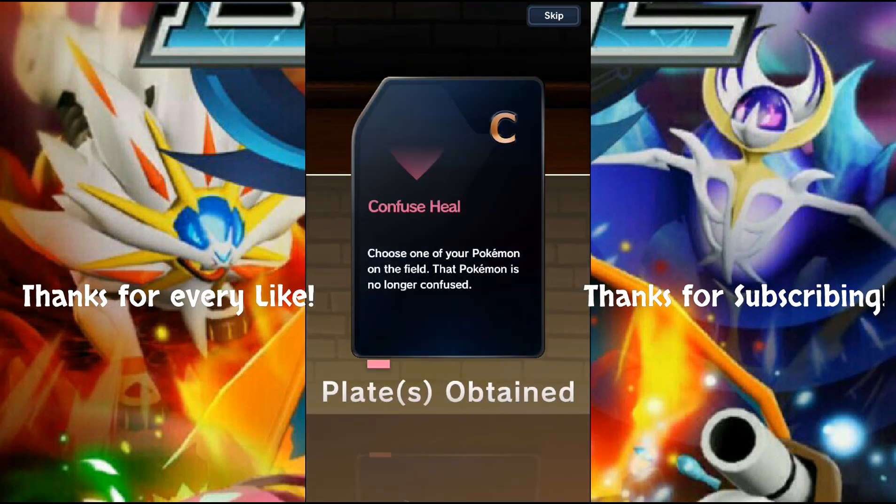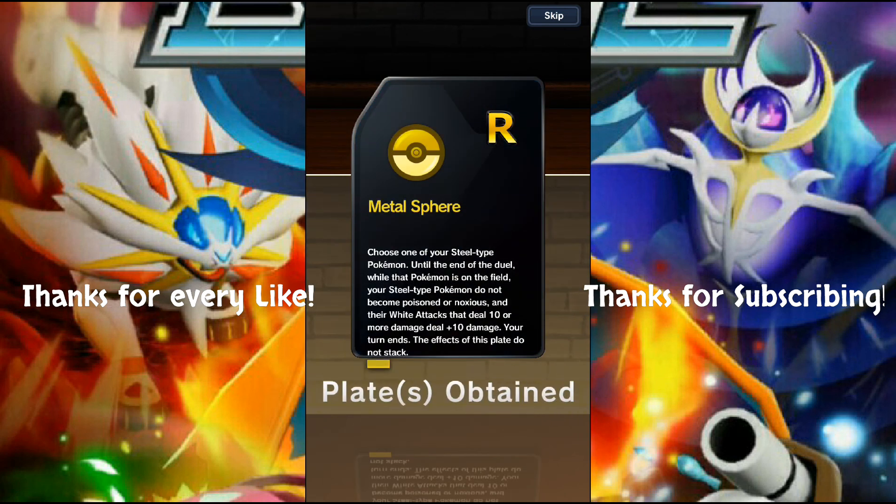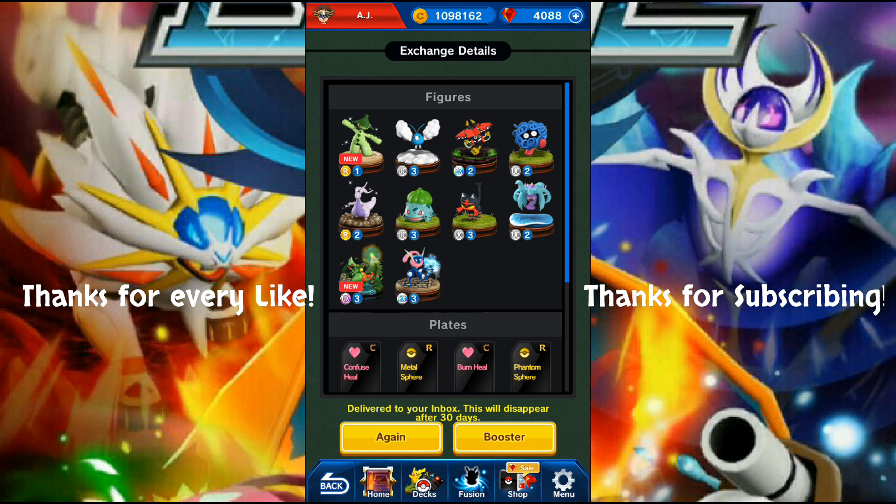That's not a bad final booster at all. We didn't get Kyurem or Kartana, but we got EX Tapu Bulu, UX Mega Sceptile, and EX Greninja all in one 10-pack - it's hard to ask for anything more than that. Thank you so much for joining me on this episode. Be on the lookout for Duel School where we'll be going over the new figures. If there's anything you want to see, hit me up in the comments - I like to read those every day. Thanks for watching, have a great one!